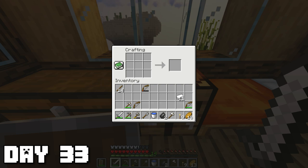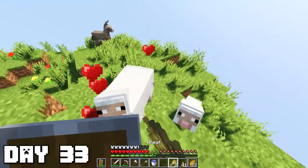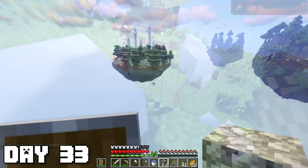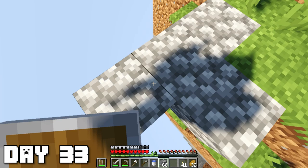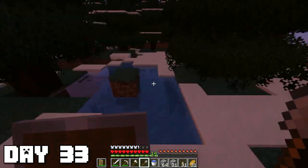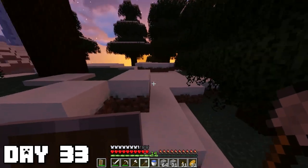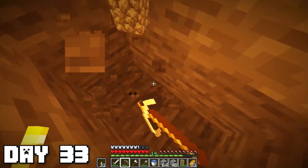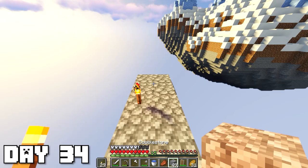After that extensive mining session I returned home and was able to make a brand new bow from the bows I got from the skeletons, and also upgraded some tools. It's also harvesting season. On the abandoned village island there were some sheep so I bred them since I had a ton of wheat. Next destination is the snowy biome to get closer to that cool icicle peak island. The snowy biome island was honestly not that interesting — just a little ice pond and the same spruce trees. I mined a bit but didn't find much.